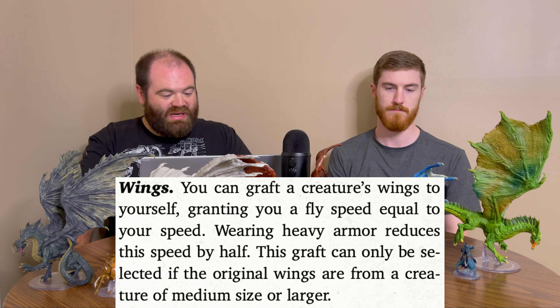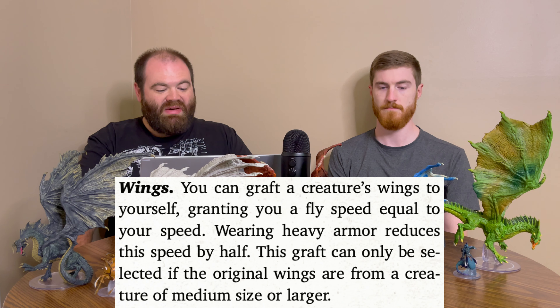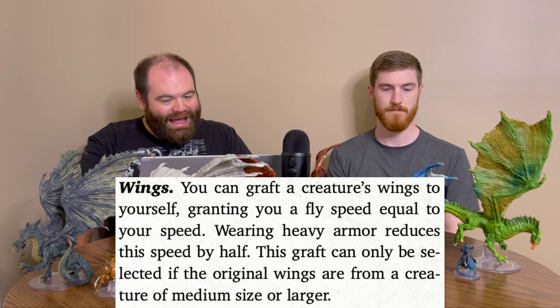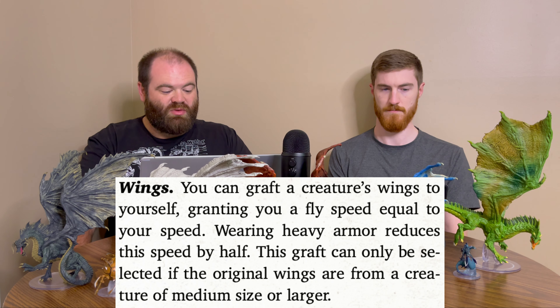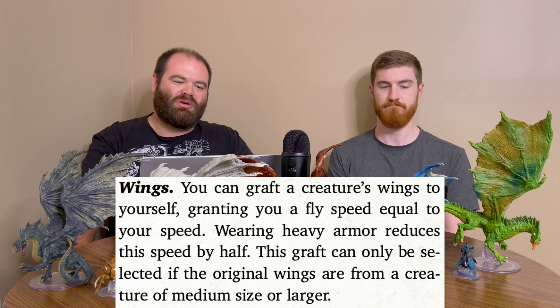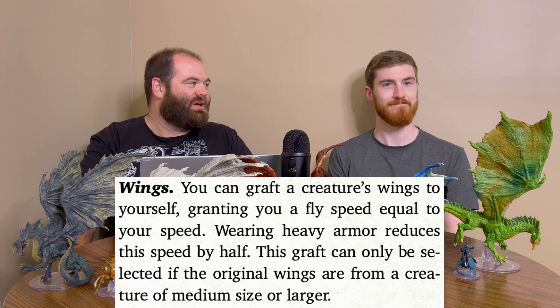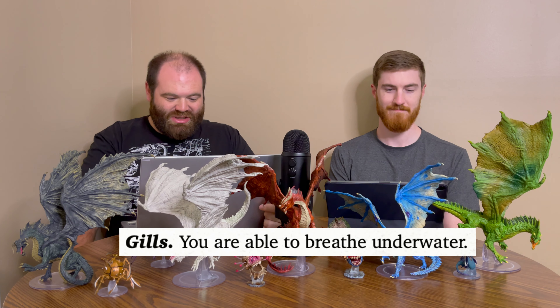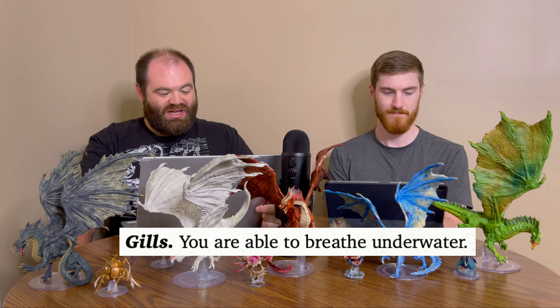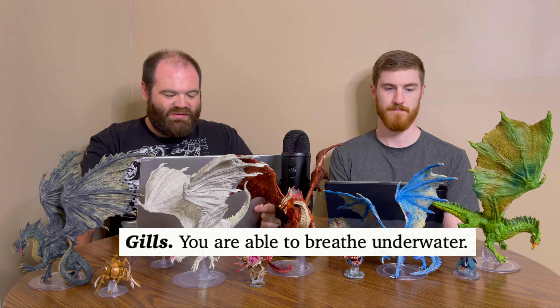Wings give you a fly speed equal to your movement speed. Wearing heavy armor reduces this by half, but you still keep some flying. This graft can only be selected if the original wings come from a Medium or larger creature, so you can't kill a small sparrow and expect to fly. Gills let you breathe underwater.